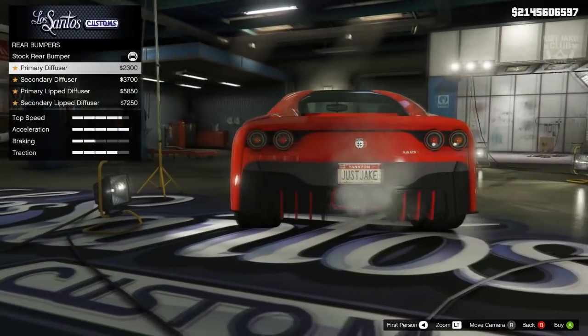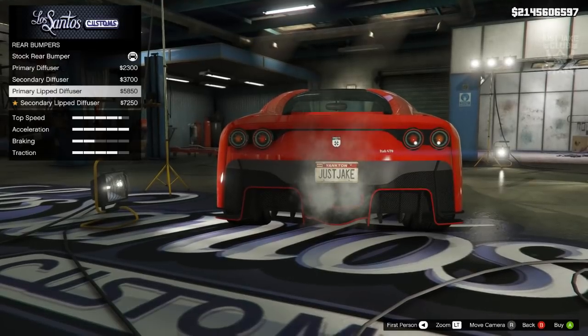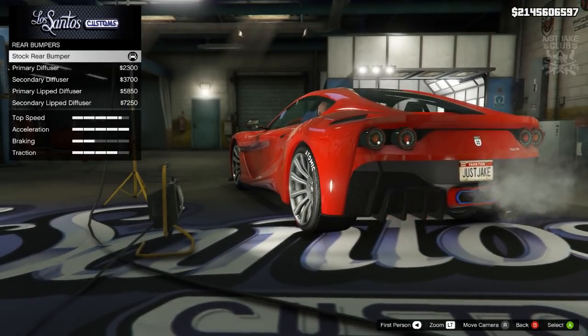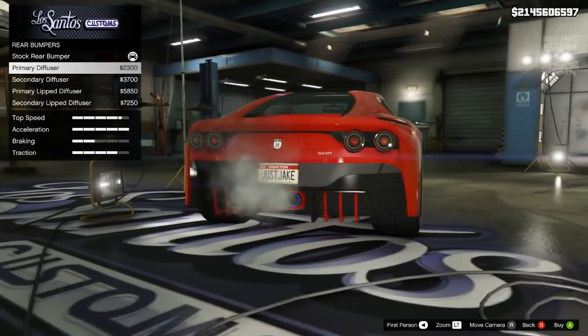For the rear bumper we've got different colored diffusers. Nothing to write home about again unfortunately, but I think the primary diffuser actually looks really cool, so we're going to go with that.